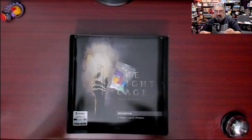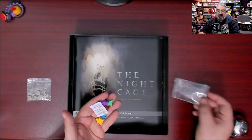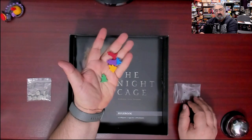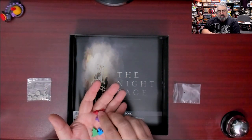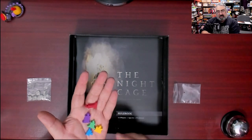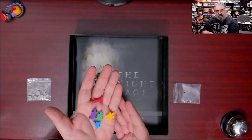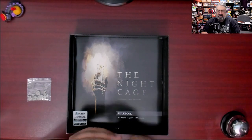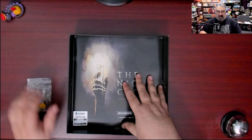Then we have the playing pieces — the candle tracker, a silica pack (if you live somewhere very humid keep that in the box, otherwise get rid of it). You have the candles in different player colors, and I dig it because they're actually all different heights. They're all unique candles — not just the color that differentiates them, but the shapes too. That's a good visual touch.